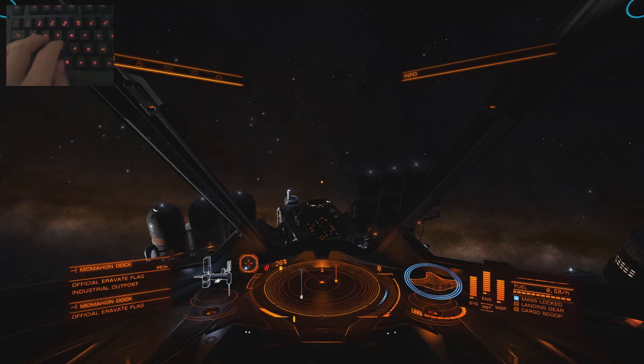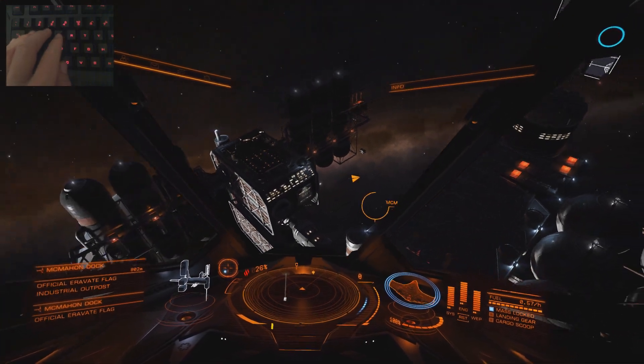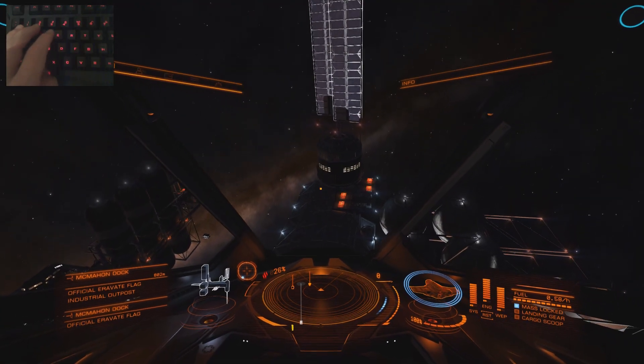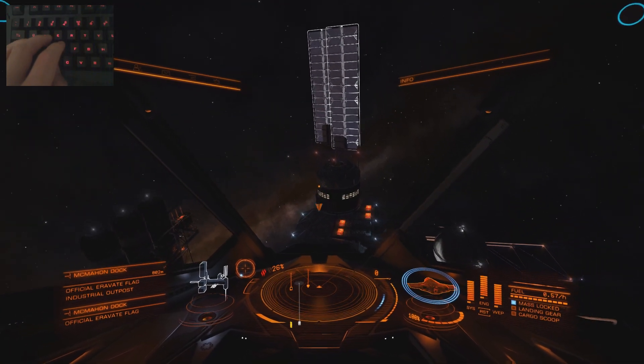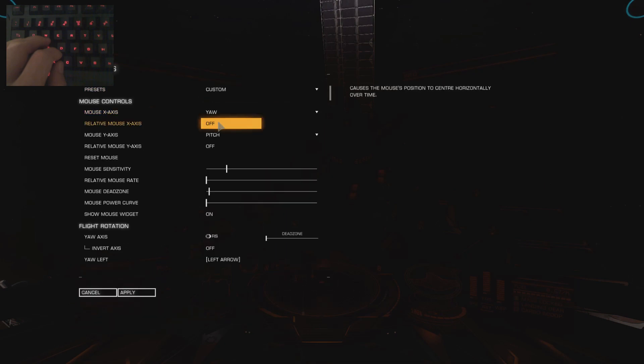What I want to do is go over my keyboard layout. You're seeing I've got my webcam in the left top of the screen. And I want to talk about how I have my game set up. And then you can just tell me what you think about it. And then of course I'll put some CQC combat in there just to show you that it does actually work pretty well. We are at a station here because this is one of those places where it's easily shown how well the controls work. Now I'm using the keyboard and mouse, and the best thing I can do is just show you the settings.